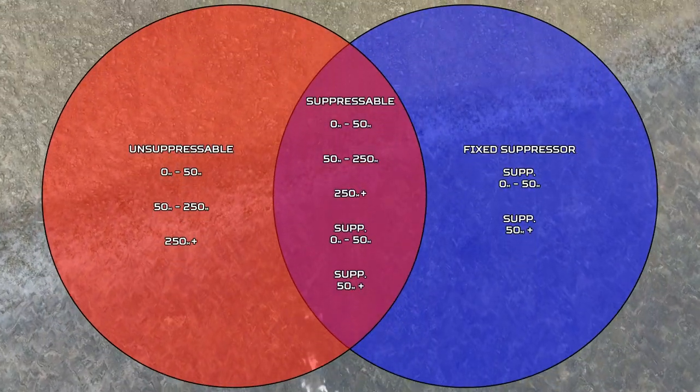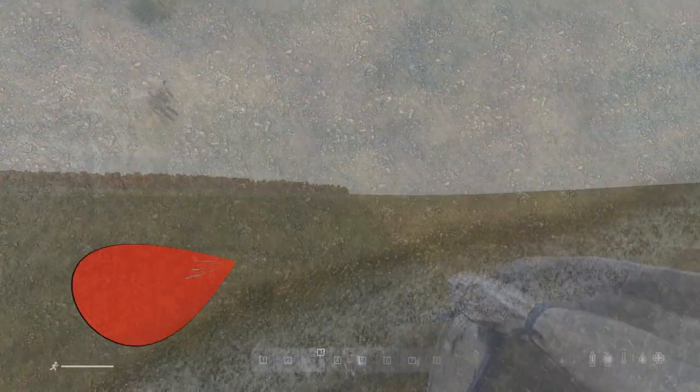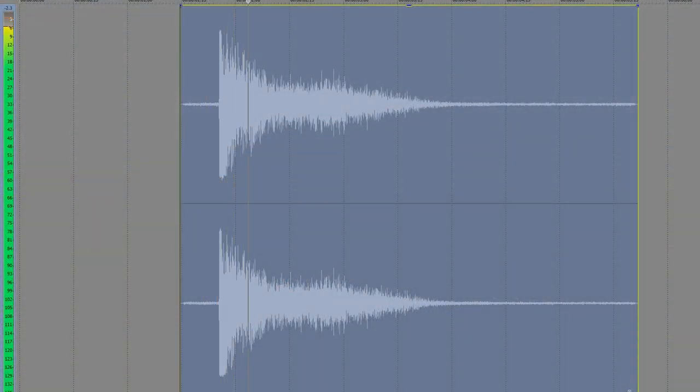Using this Venn diagram we can see all of the weapon sounds in DayZ split into 3 different categories in one chart. Also, weapons like the Blaze and the BK-43 that use the double shot play the same sound just twice. That's why the weapon sounds a bit weird — it's the same sound file playing over the same sound file very quickly.